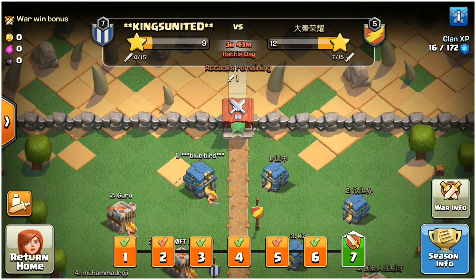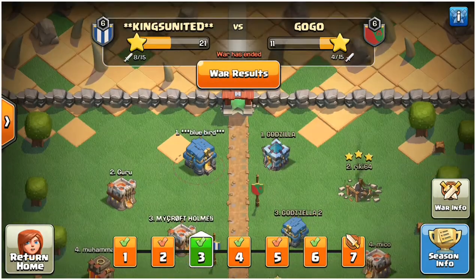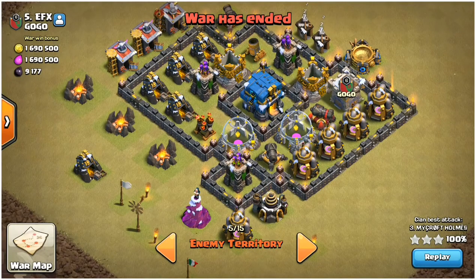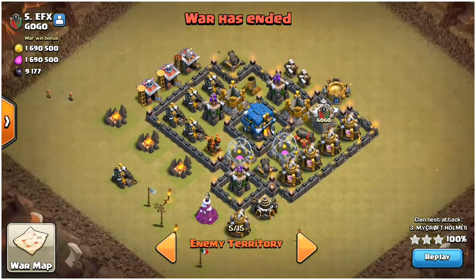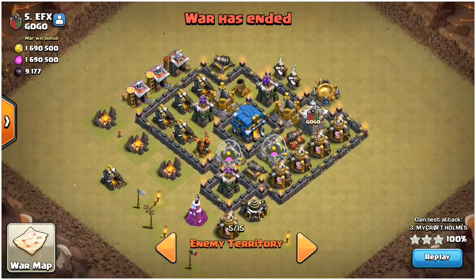It's not a special base — it's an engineering base. He just has a cannon, an archer tower, just three to four defensive buildings with collectors and stuff. And look at him — he is still surviving. He's in the Crystal League. How is this possible?